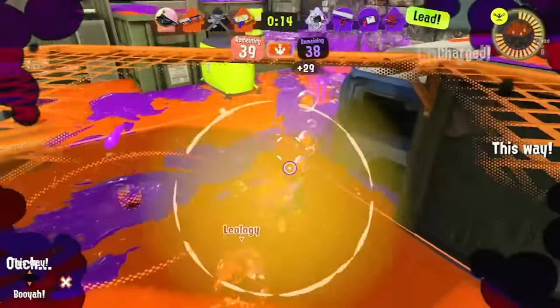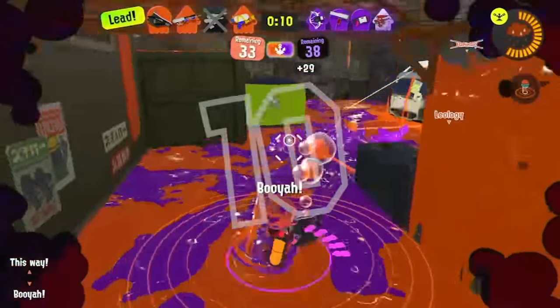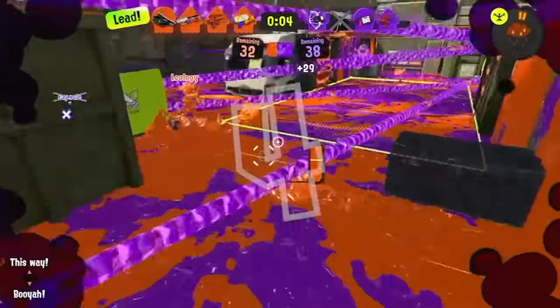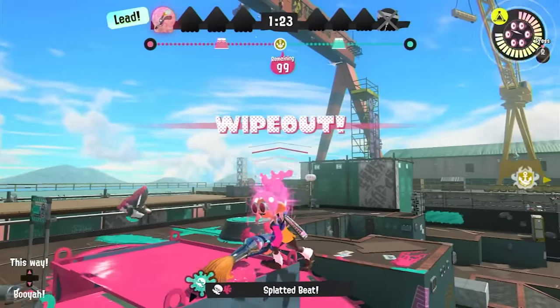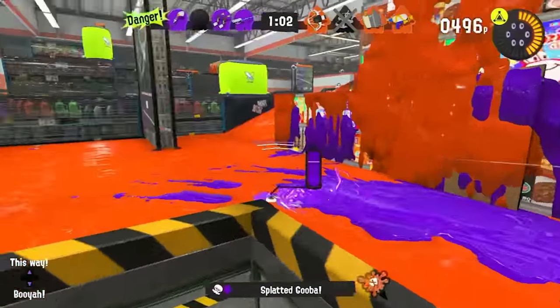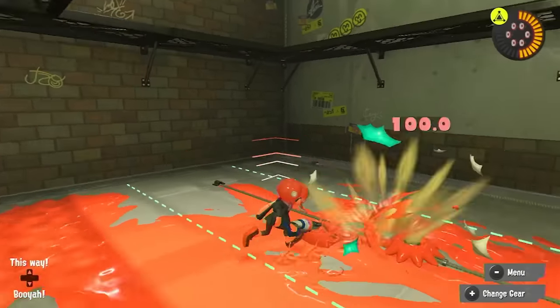In Splatoon, all of the main weapons get their job done, and although some are more annoying than others — like, really annoying — they all are common enough to die to. What's unique is that sometimes these weapons can kill you in other interesting ways. Starting with our list of uncommon death screens is getting crushed by the inkbrush and octobrush. Yes, getting crushed, not splatted.